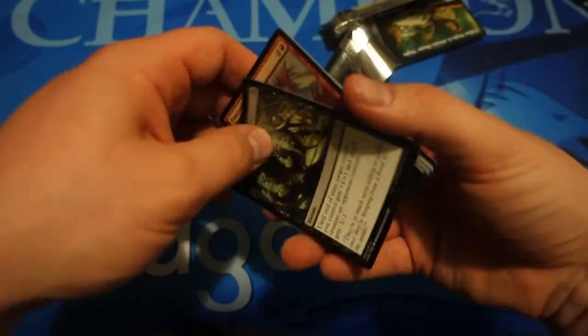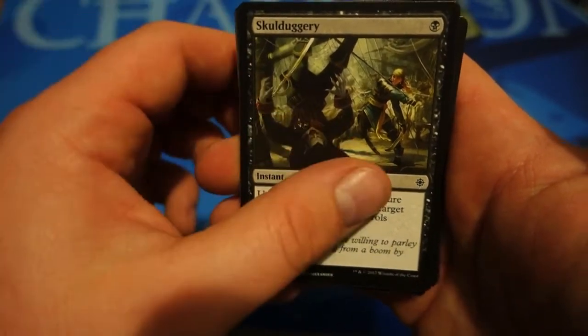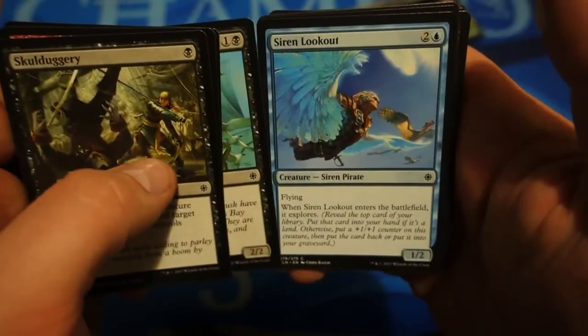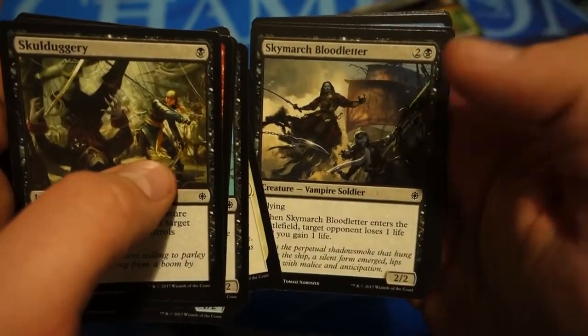Hopefully your Ixalan drafts have been a little kinder to you than they have to me — I've been getting plenty of two-ones since my first couple of three-ohs. Fingers crossed we get back on that horse sooner rather than later. No horses in these packs though — we've got dinosaurs and vampires.